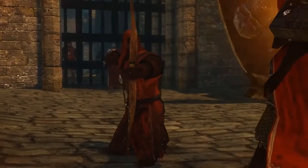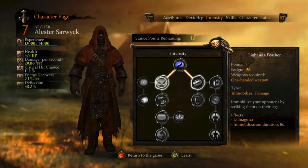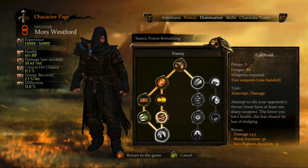Perhaps you want to play as a water-dancing archer, or an effective heavy-armored magnar? The game's multi-class customization options make these character builds possible. You also have the ability to eschew the multi-class path in favor of becoming a specialist in one class and gaining the upper-tier skills for that particular class.